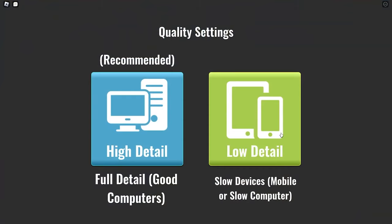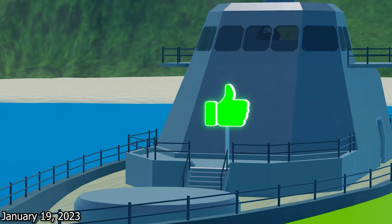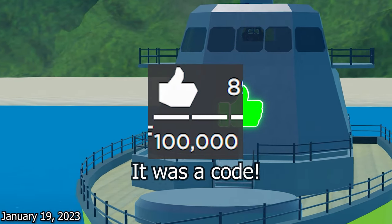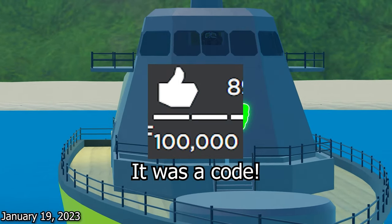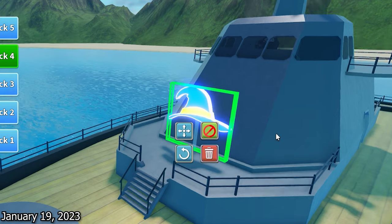Another new addition: a low detail mode on desktop, so if you have a slow device you can now use it for better performance. Less than a week later we got a new boat builder asset for hitting 100,000 likes. This update also brought us the wizard head sign, which to this day is still unobtainable.